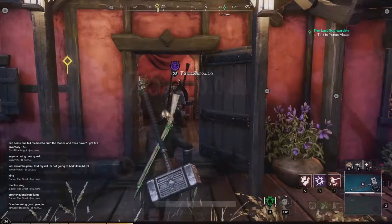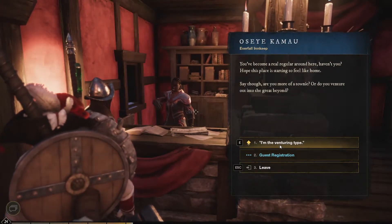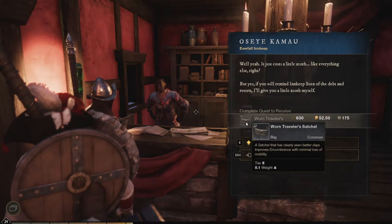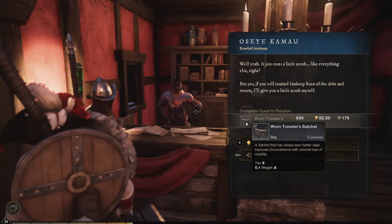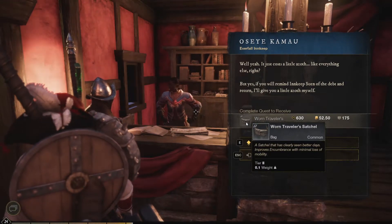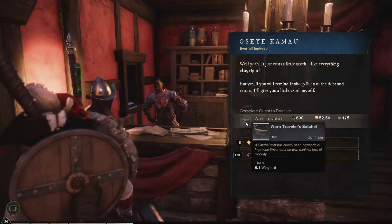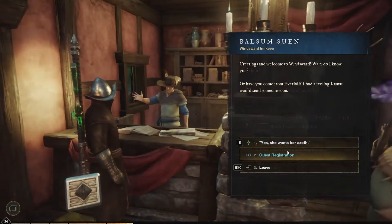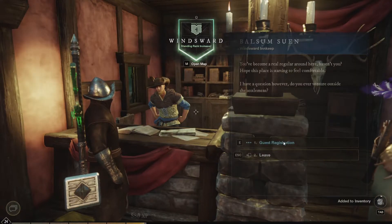You'll do this with bags. You'll get your first bag around level 12 to 13 from a quest given by the innkeeper at the inn of the first city you start in. To complete this quest you just need to travel to a specific new city, which depends on where you started. For example, if you start in Everfall, this quest will send you to Windsward.